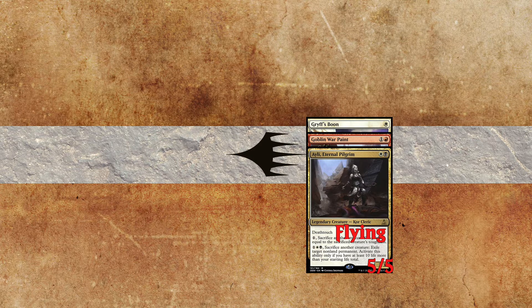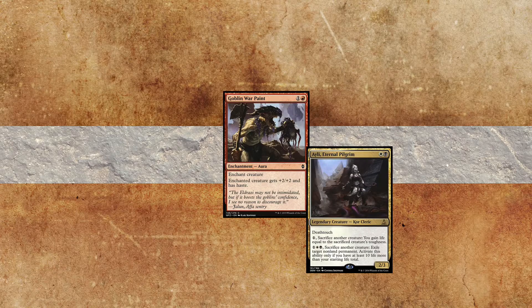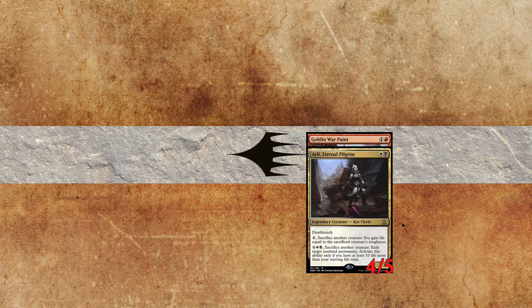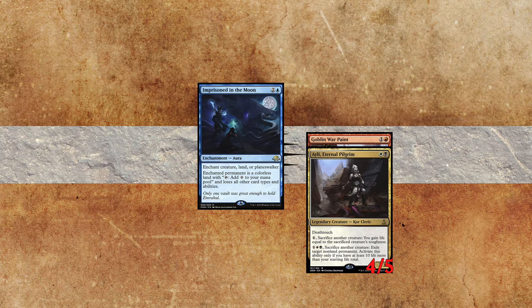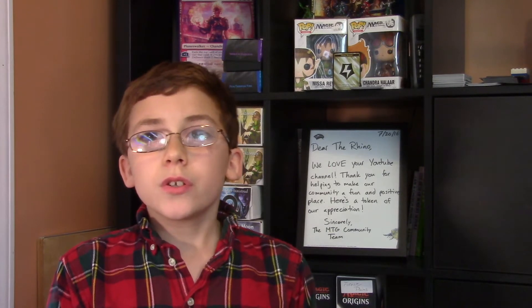But what if adding an enchantment turns something into something else? Let's say we have a creature with an enchantment giving it plus two, plus two — like Goblin Warpaint. Then Imprisoned in the Moon is added. The creature is now no longer a creature, it's a land, so Goblin Warpaint doesn't make sense anymore. That will go away and be put in its owner's graveyard. If later Imprisoned in the Moon is removed, the old enchantments do not come back.